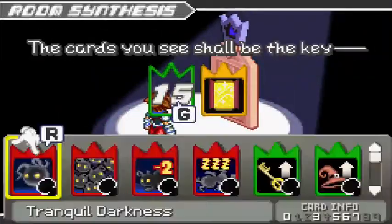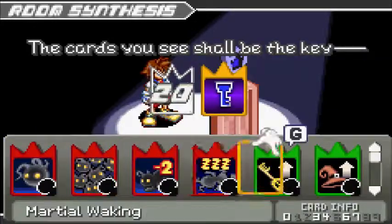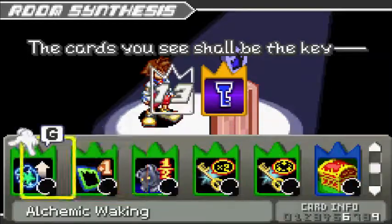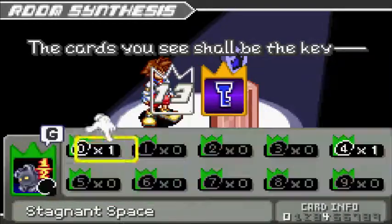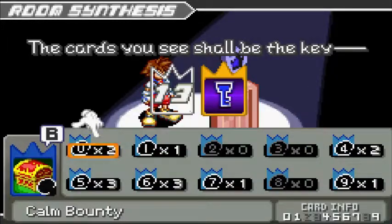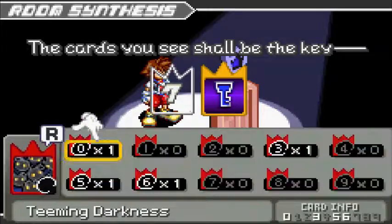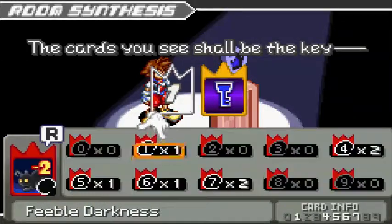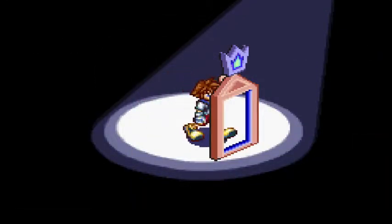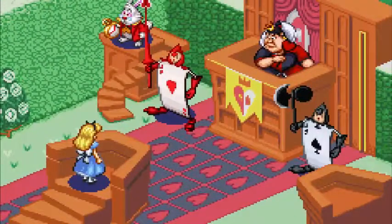And another Crown Door here — that's the Room of Rewards. Let's open the Key of Beginnings door. We need a bunch of cards to total 20. Let's use the Sorcerer's Waking, followed by Calm Bounty. They don't need to equal exactly 20, just at least 20.